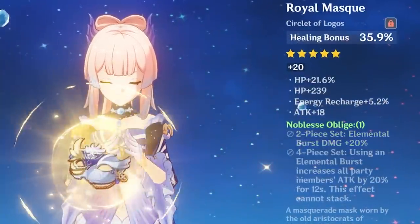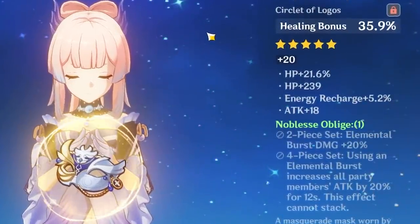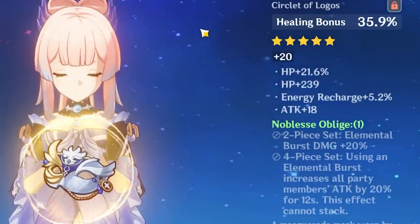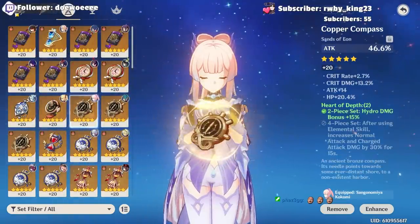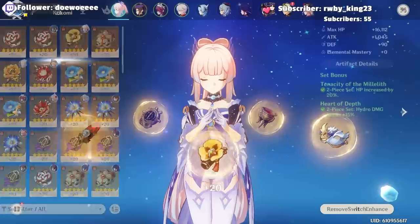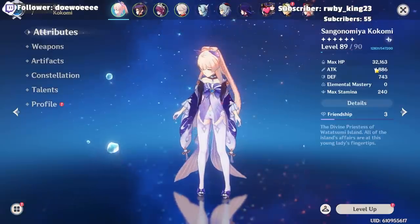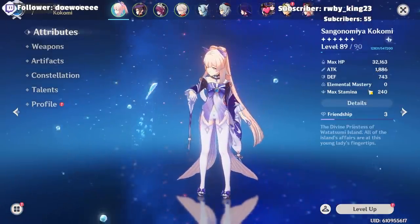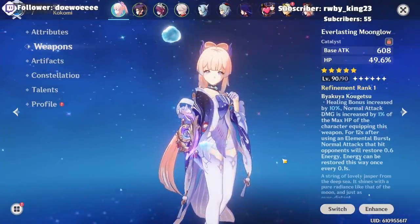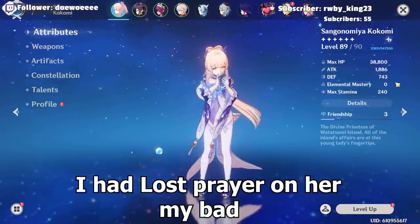My hydro damage goblet is actually my worst piece for Kokomi — doesn't have great stats, but it works. My healing bonus circlet is pretty good: I have 21.6% HP and 239 flat HP. Overall these are probably the most cursed artifacts you've ever seen, but for Kokomi they work. This gives me 32k HP and 1886 attack. With the Everlasting Moonglow equipped at R1, HP goes up to 38k.